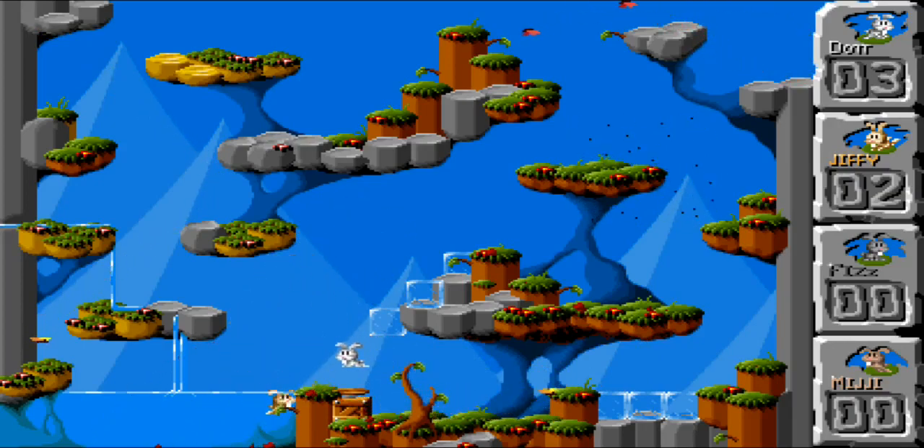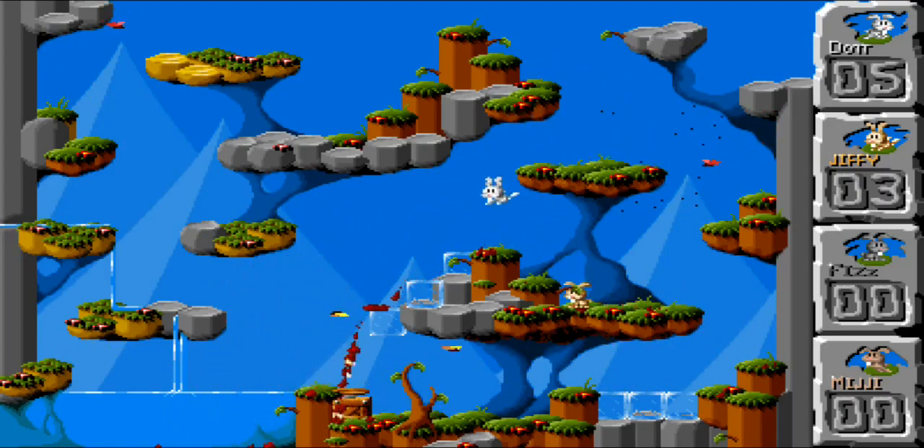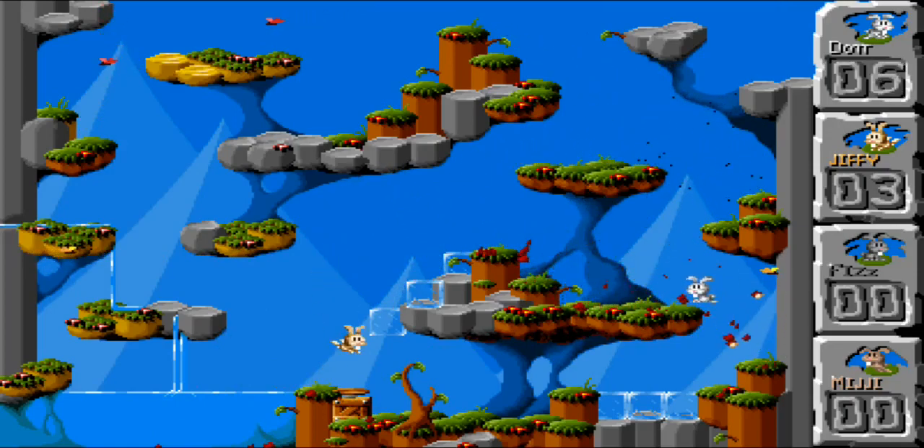As you can see in the top right it shows each rabbit's score. You can have a total of four rabbits playing. I'm using the directional buttons on the keyboard to control my white rabbit. Dan's using WASD to control Jiffy. And player three you can jump in and use the mouse, and that's a bit of a pain in the arse because you have to hold...